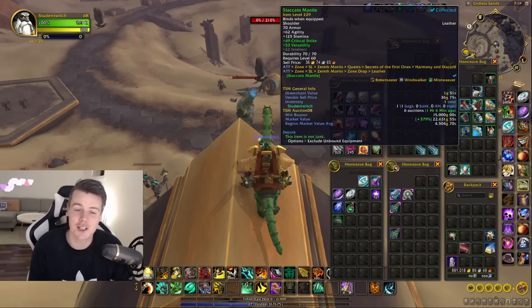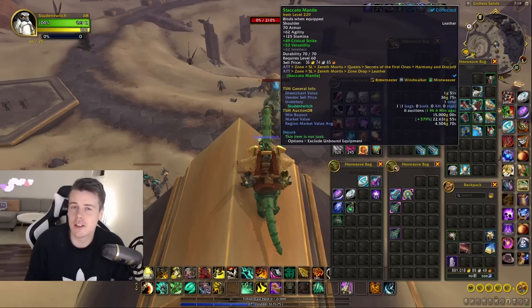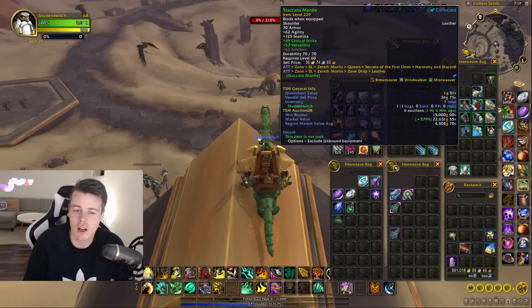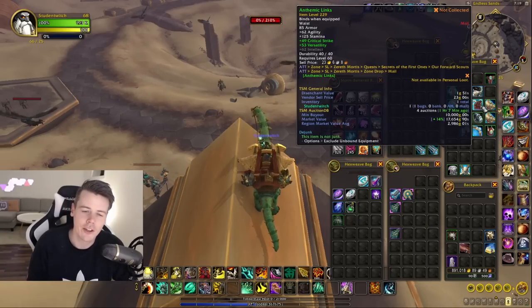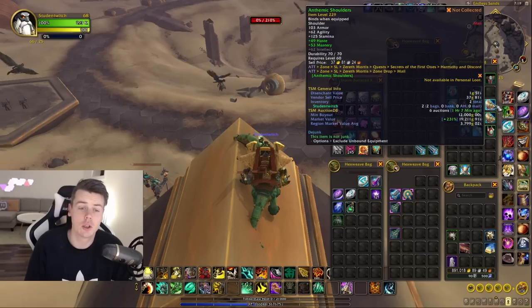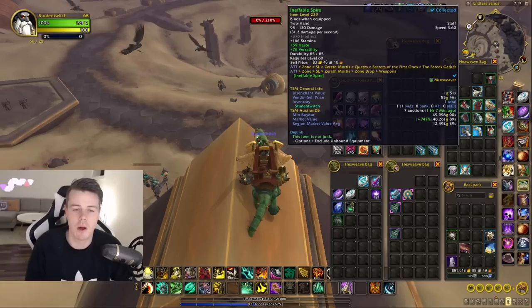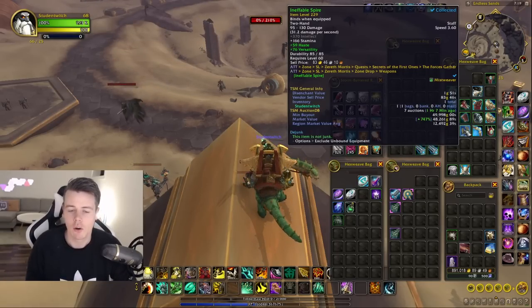It has gone up 600% in market value because no one is in Seraph Mortis anymore, and it's the same thing for all of these items. The Antimetic Lynx — there are also 10,000 gold in my realm, not that many auctions, they don't share any appearance. Same thing with the shoulders: 12,000 gold, don't share any appearance. And this weapon: 50,000 gold, doesn't share any appearance whatsoever.